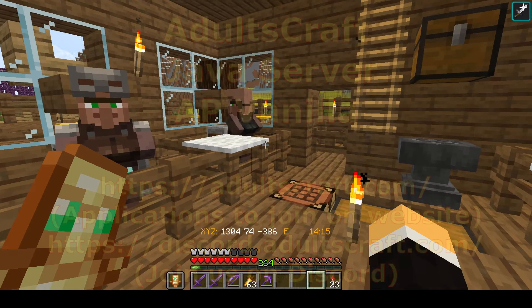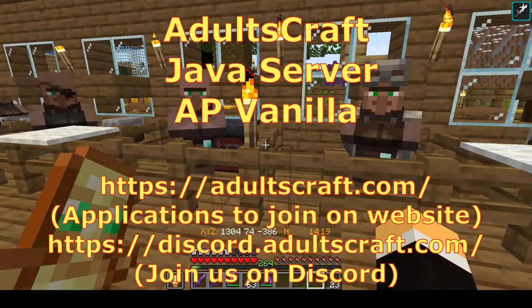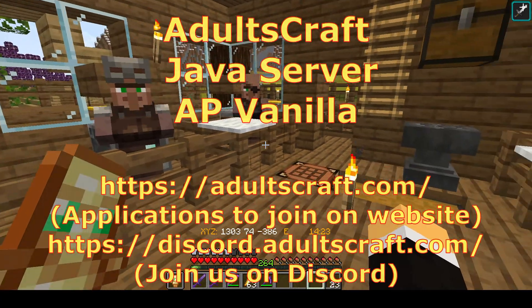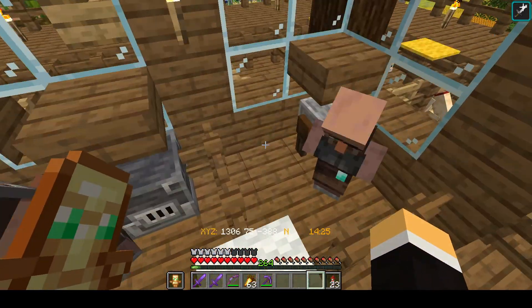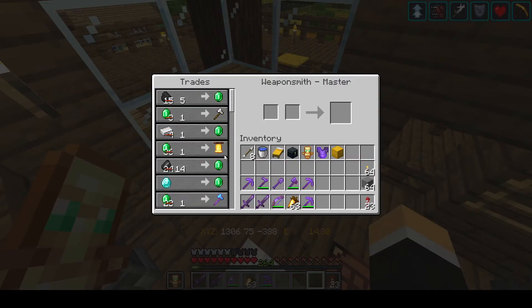I want to bring you over to the AP Vanilla server — that's Adults Craft — and show you what I have done with my villagers. If you've seen my other villager series tutorials, you'll know that to get your diamond tools and weapons for a really low price, you should do zombie villager conversions. I'm going to put a link in the description for my no-redstone zombie villager conversion unit.